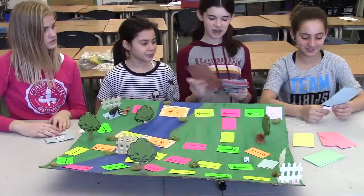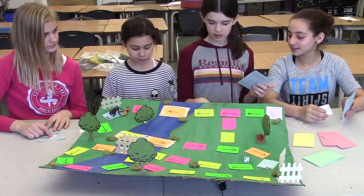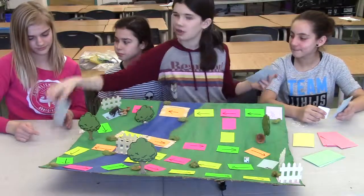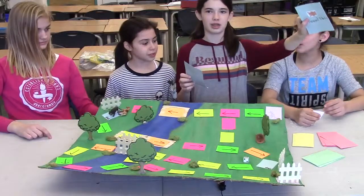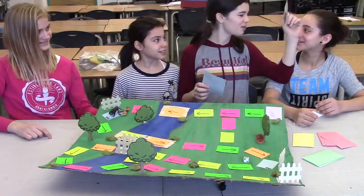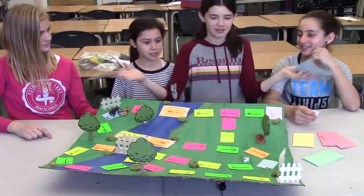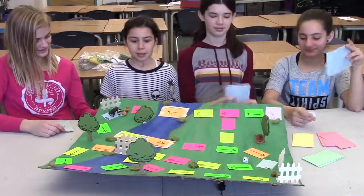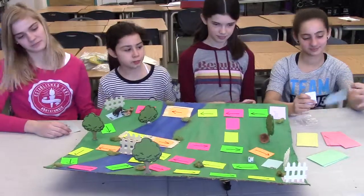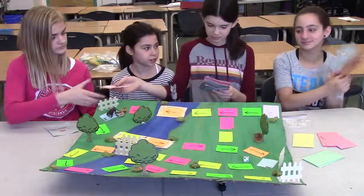Usually, you want to try and make a fair trade. So let's say Kirsten was the European explorer and she needed metal tools, and Julia was the buffalo and she needed animal skin — then you could make a fair trade. At the end of the game, you receive two trading cards and you may trade.